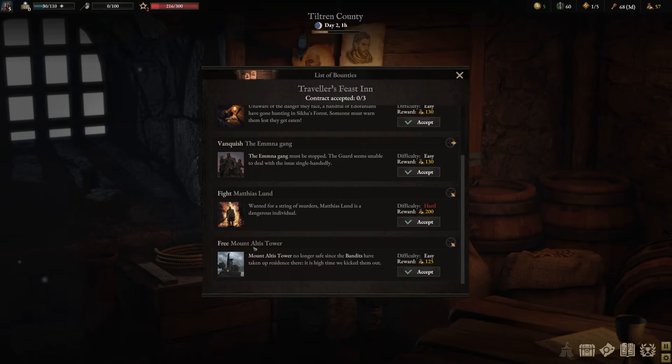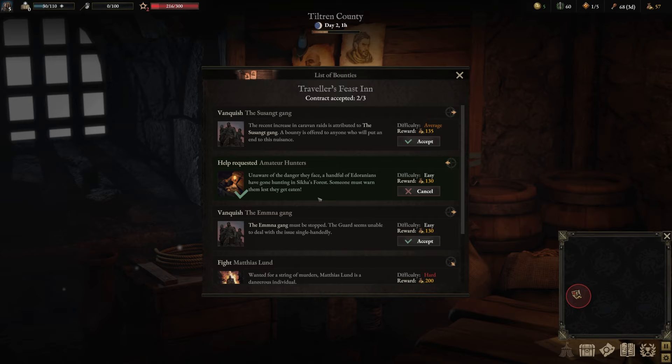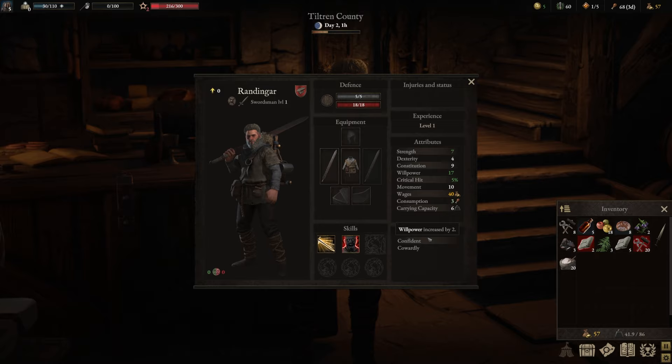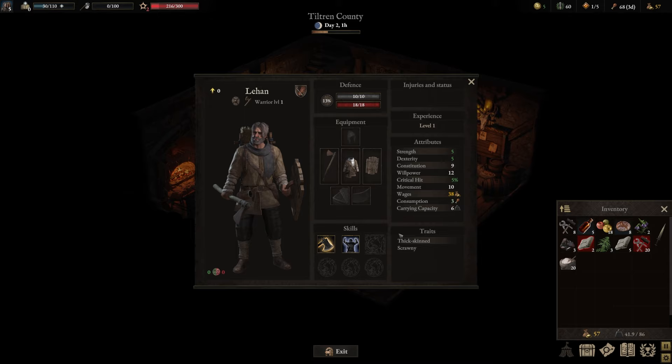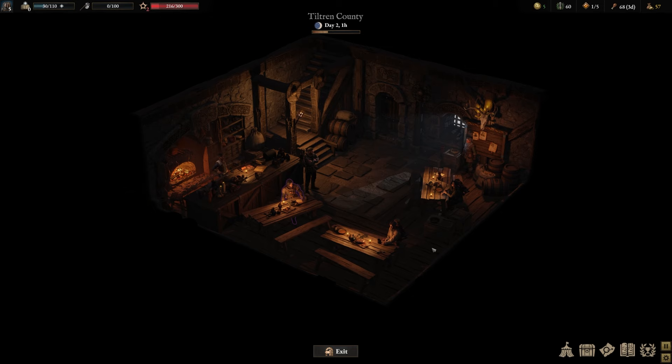Focus on the easier quests — Fremont Altis Tower is an amazing one we can do in the southeast. Help requested from amateur hunters in the west, and vanquish the Emna gang in the east. After picking up those missions, talk with each mercenary in the inn because they might come with amazing starter traits. Focus on those dexterity and strength increments. We already have two tanks so extra tanks aren't interesting. We primarily want an archer, so focus on dexterity and critical hit chance. Especially solitary — plus 10 bonus damage when standing alone — is an awesome trait to have. Don't worry if you don't find something nice; only upgrade your crew size when you're ready.